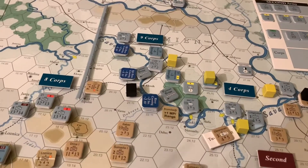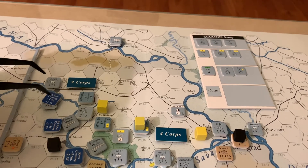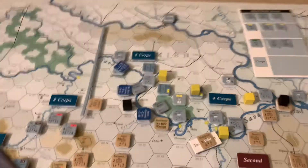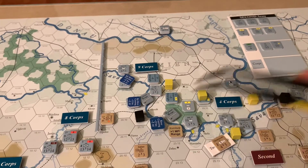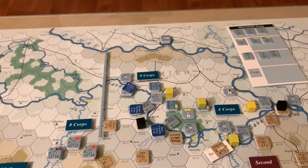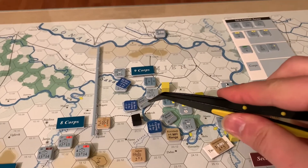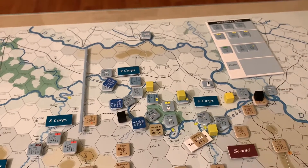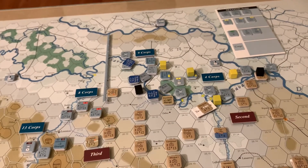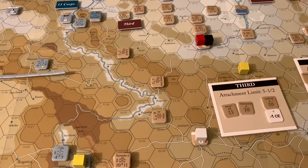Speaking of river crossings, everyone with one of these river crossing markers crossed the Sava River. What these markers should say is half artillery value, half strength, and they take two turns to go away. You can see that the Austro-Hungarians have built some bridges here, so the rest of these forces can follow on to get across. That's going to be bad news for the Serbians, although the Serbians go first on this upcoming turn one, and a bunch of their inactive units down here will become active.